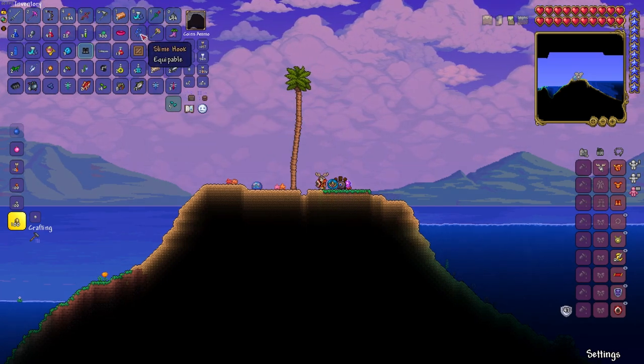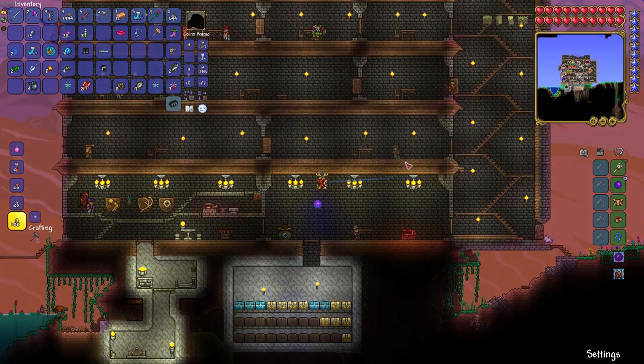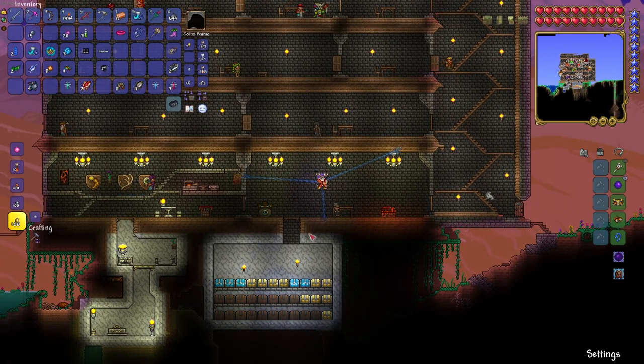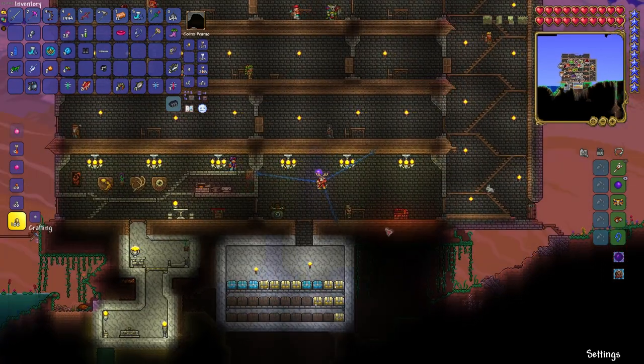What is this? So after our ocean biome experience we headed back to town to open up all of the crates and to try out this slime hook. Wow, this thing is pretty interesting. Definitely unique compared to the other hooks that we've come across. Does anybody use this?